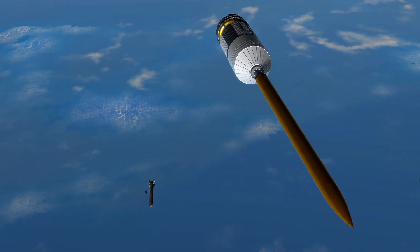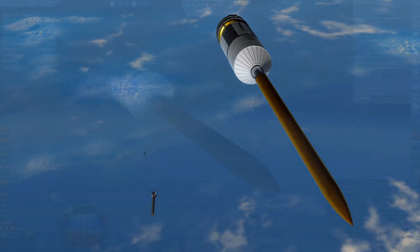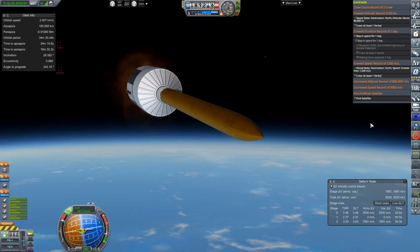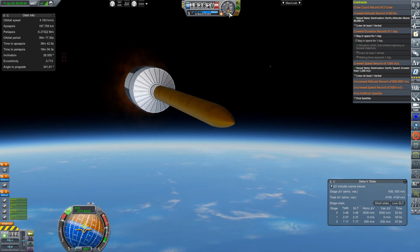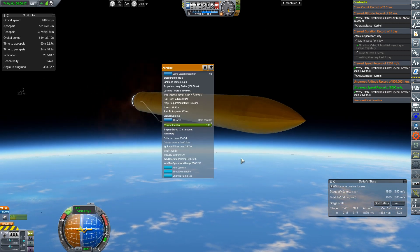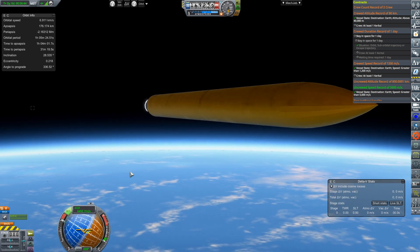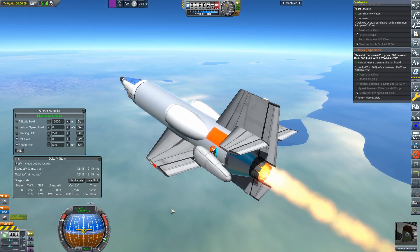Everything went nominally until the final Aerobee stages. I waited too long to light the third stage, meaning we were too close to apogee, and given the burn times of the Aerobees we started falling back toward earth before finishing the burn. To make matters worse, the final Aerobee had a performance loss. The Aero 2 fell short of orbit — I'm not sure if it was lost ISP or lost thrust, but either way the mission failed.